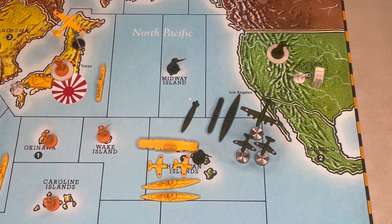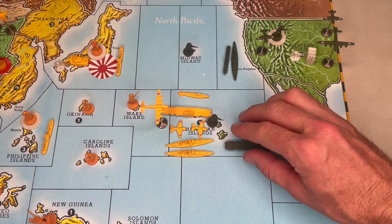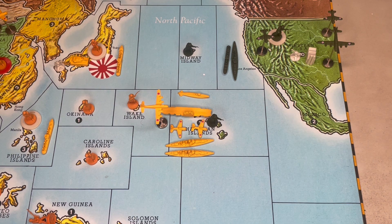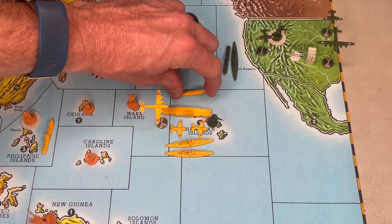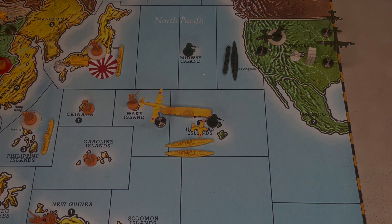Let me show you one other terrible thing that can happen to the Japanese player. I've reset the battle. This next example is more common and more devastating. Let's say the Japanese attacking force manages to kill all three American units in the first round of combat — the percentage of an American response getting two hits approaches 50%. The problem is with casualty selection. Obviously the Japanese take the submarine as the first hit, and the natural instinct is to remove a fighter as the second, since it's the next cheapest unit.